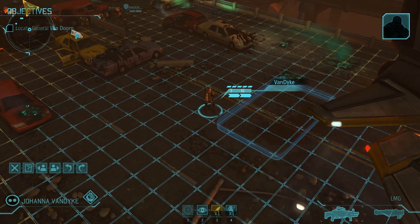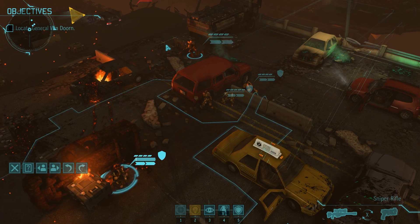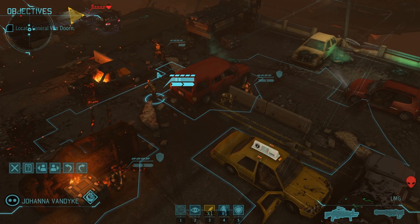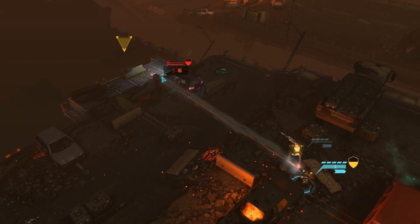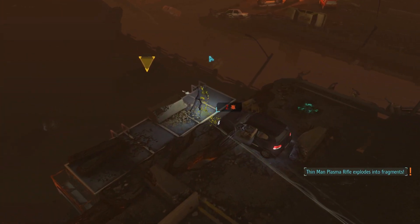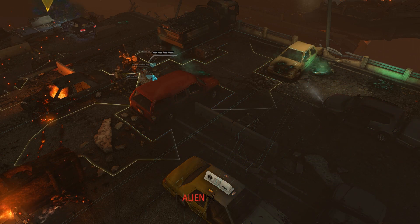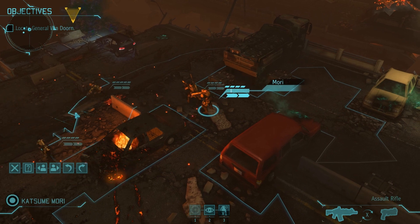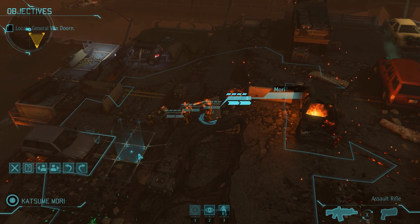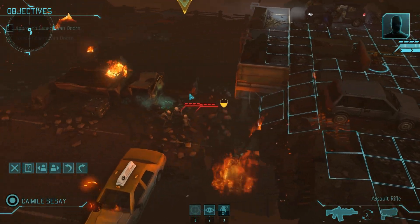This is the Van Dorn mission. Unfortunately, I forgot to record the base management video before this mission. The rewards are a promoted assault, a panic reduction in Nigeria, and around a hundred credits. I've brought two rookies, a sniper, and my heavy. My goal is to give as many kills to the heavy as possible. Since this is a special council mission, none of the rookies require any kills to get promoted, so I'm going to avoid giving them any kills. The sniper is basically going to get squad sight after this mission regardless of the kills I give him, so I'm going to avoid giving him kills as well.